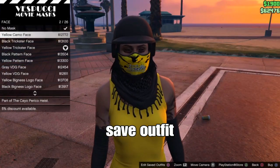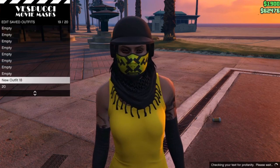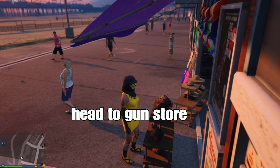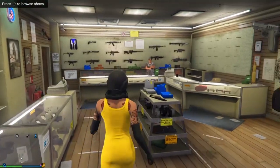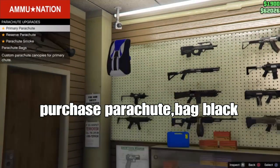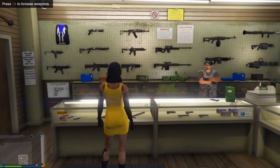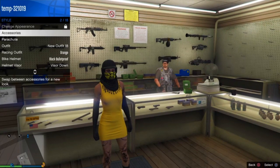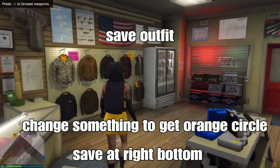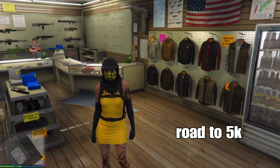We're going to set your outfit in the slot, then head to the gun store and put on a black parachute. At the gun store, go down to the front counter, purchase a parachute, then go down to bags and purchase the number 2 — the black combat bag. Go up to manual style parachutes, put it on, and make sure it's on the black parachute on the back. Save your outfit — this is a nice black and yellow outfit for your favorite character.